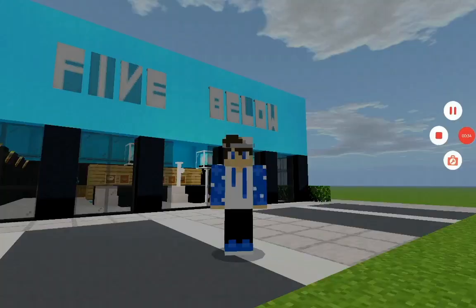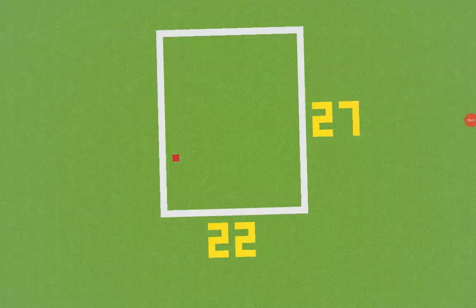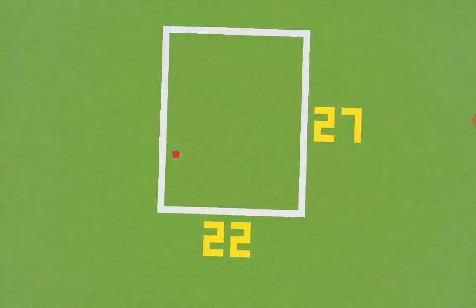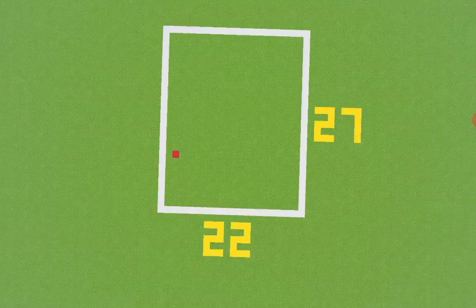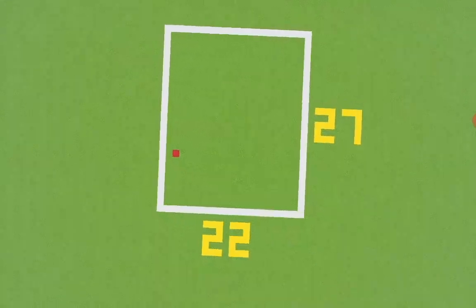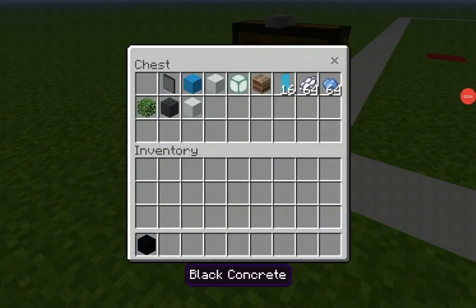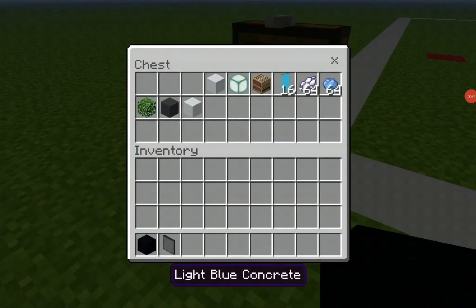Anyway, let's begin. This is the amount of space that you will need to make your Five Below supermarket. It is a 22 by 27 block area. Feel free to plan this out if you are building your city. I recommend building it in a world which has your city buildings around it, but another preference is a super flat world. These are all the materials that you need to make your Five Below.